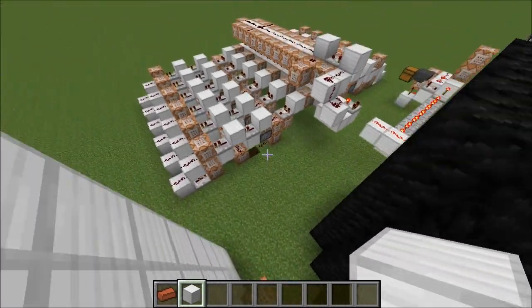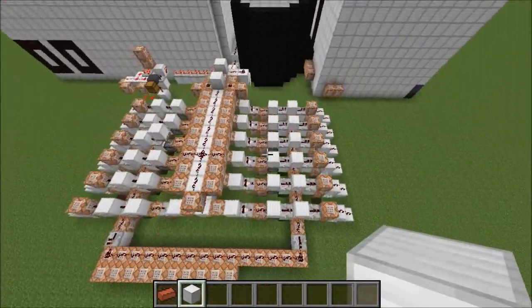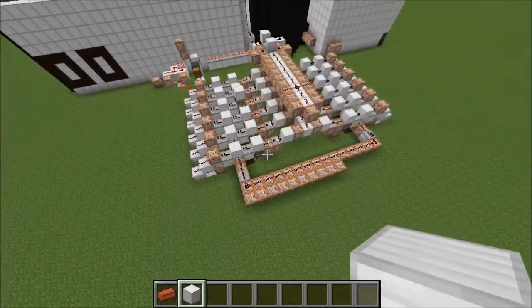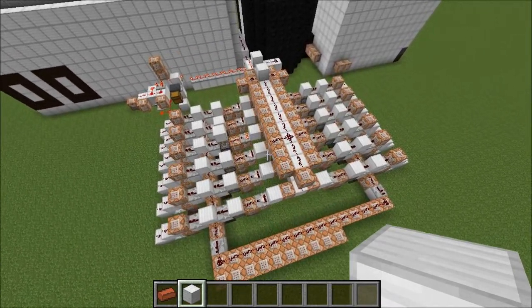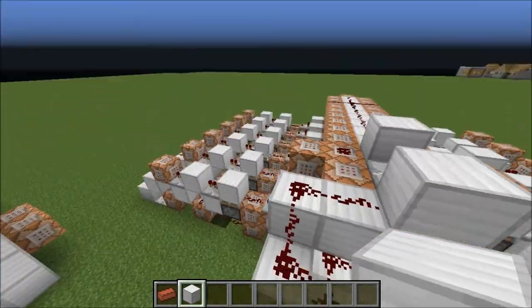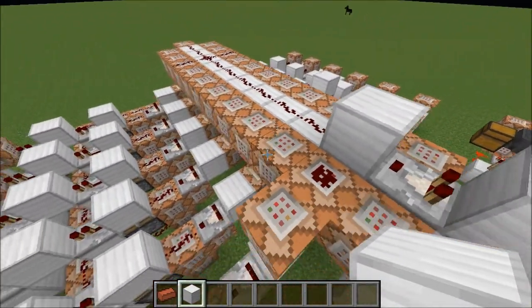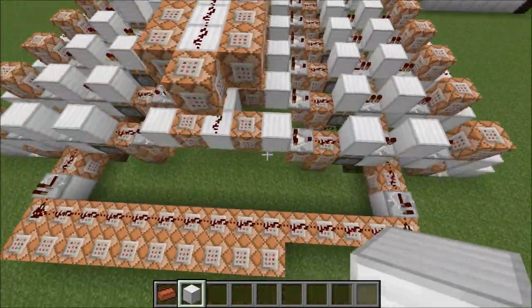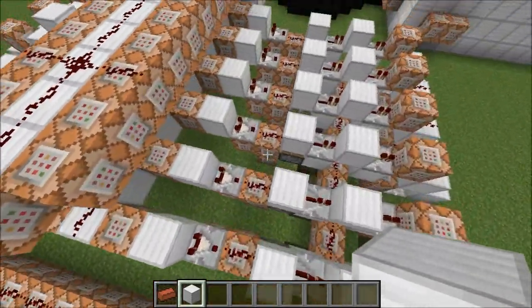So now let's have a look at the redstone behind it. Look at all that command block stuff. I will assure you that this is far less complex than it looks, so we're going to delve right in and figure out how it does work. At the front here we have a clock. This is the actual layer that causes the functionality, but we'll talk about that last. First we're going to talk about all this stuff down here, because it's really less complex than it looks.